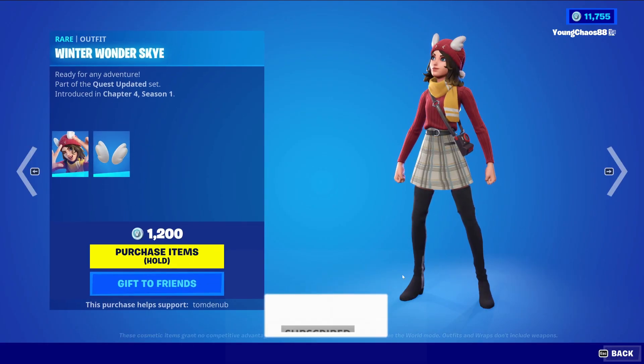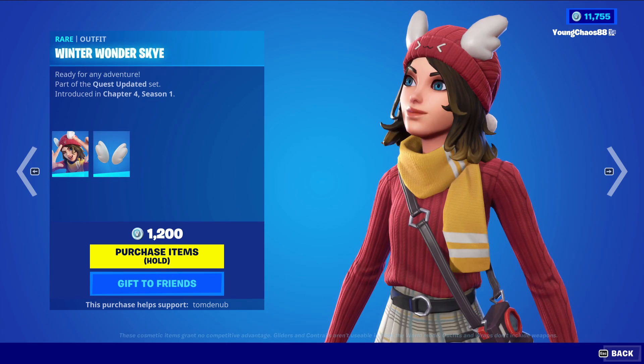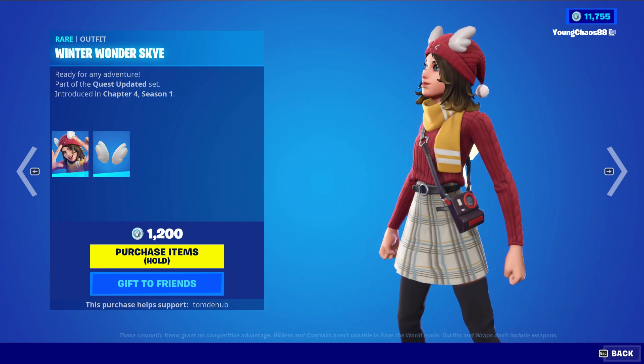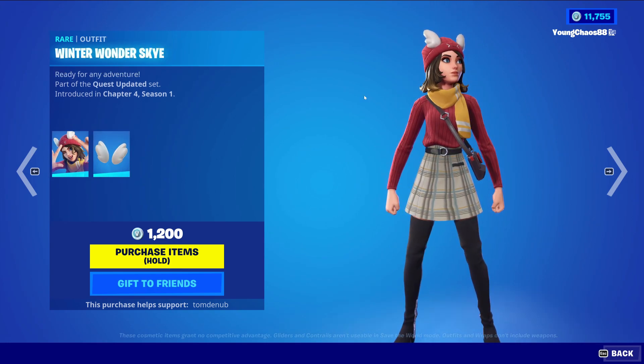We have the Winter Wonder Skye with the Batling Winter's Wings. It's a rare skin, $1,200 V-Bucks. This is obviously the Skye skin back in Chapter 2, Season 2. She was in the Battle Pass — a great Battle Pass — and this was a really cool skin. I feel like they did a pretty good job. The color change was really nice on this skin. The Batlings aren't bad. Overall, it's a pretty cool skin, and this does get us hyped up for the Winterfest event.